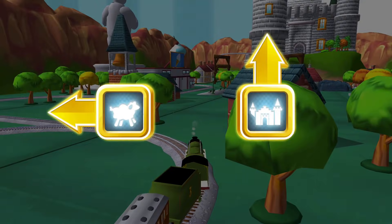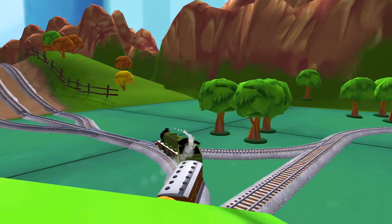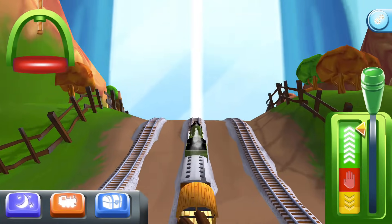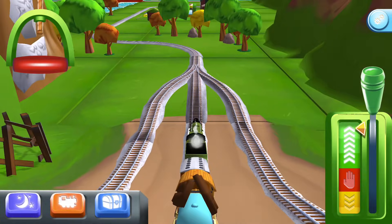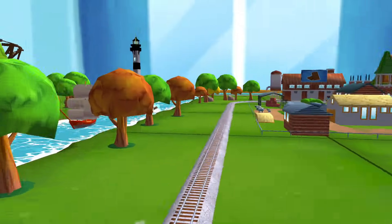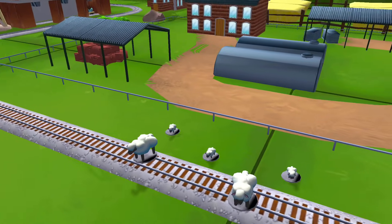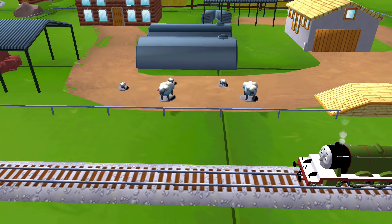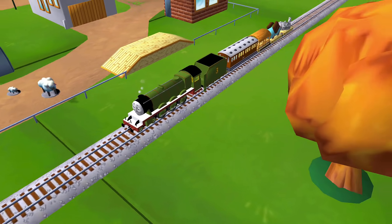Choose a direction. Forward leads to... Bubbling boilers! Some sheep have wandered off from the farm. Good job! Your engine was really happy to help.